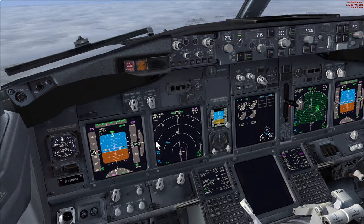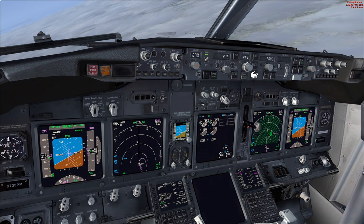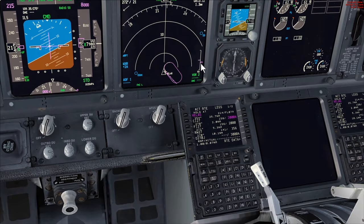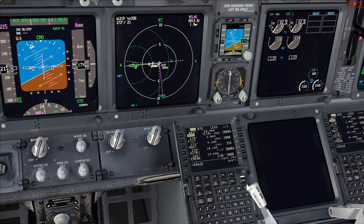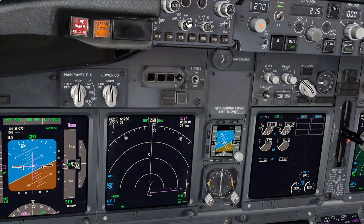Imagine we've contacted ATC and they've said to continue the right turn onto a heading of 360 degrees. We've got heading select, selected it, and verified the heading on the FMA. We need to update the FMC to ensure it gives us accurate guidance - VNAV still thinks we're in the hold - so we'll bring CI274 to the point, final to plan mode, on about a six-mile final, and execute that.